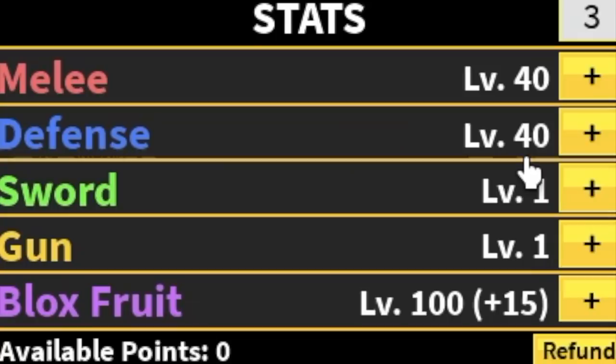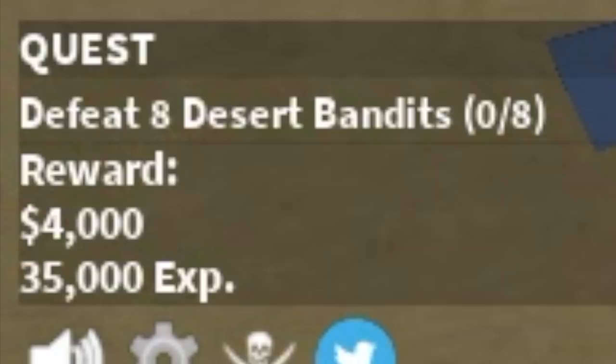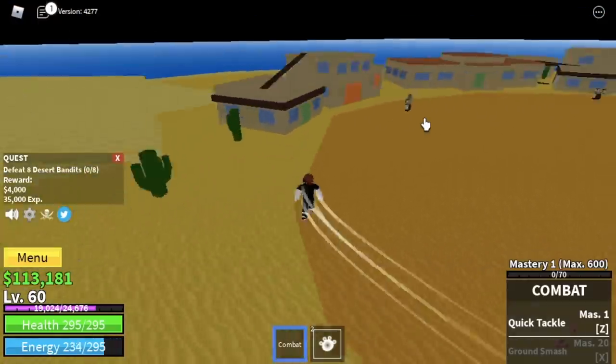Stat check: 40 melee, defense, and Block Fruit is 100. Next island is the Desert. We're gonna start with the desert bandits — you need to defeat eight, same as the pirates.